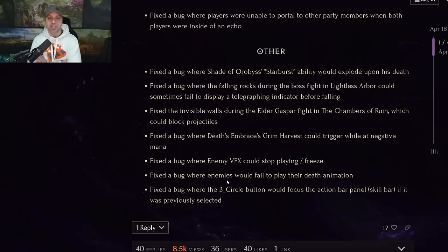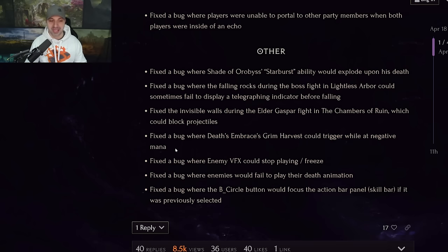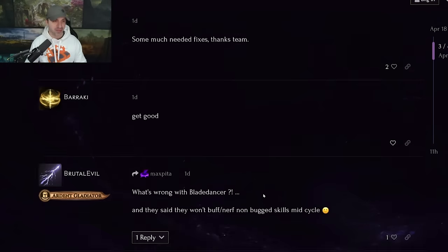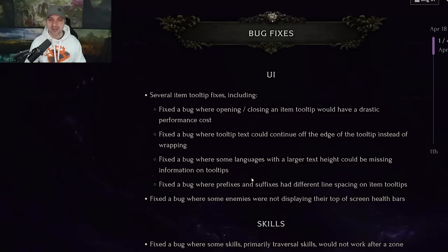Fixed the bug where Shade of Orobys's stardust ability would explode upon his death. Fixed the bug where falling rocks during the boss fight in Lightless Arbor could sometimes not display the telegraphing indicator. Fixed the invisible walls during the Elder Gaspar fight which block projectiles. Fixed the bug where Death's Embrace Grim Harvest could trigger at negative mana — people are not going to like that, stop exploiting bugs. Fixed the bug where enemy VFX could stop playing or freeze, and where enemies could fail to play their death animation. As for comments asking to buff weak builds like blade dancer, that's maybe 1.1.